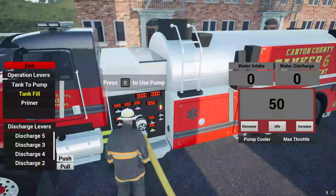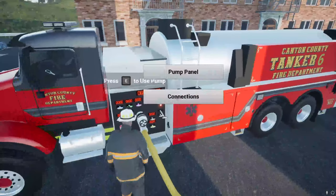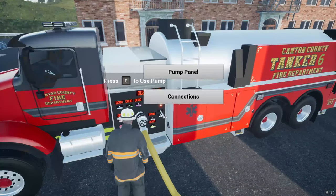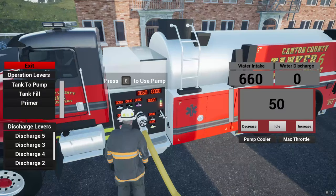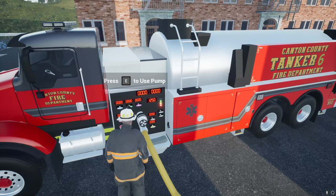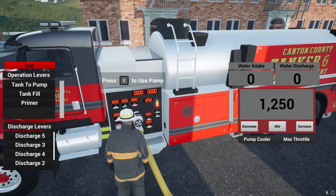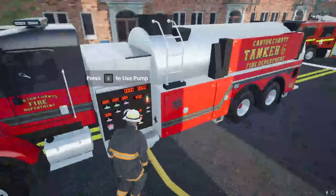We'll pull our tank fill — this is a blue top hydrant, so we're getting a lot. The throttle on this truck goes all the way to 1,250. And if you set this to whatever the hydrant is outputting...